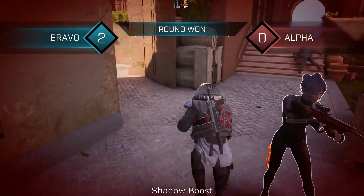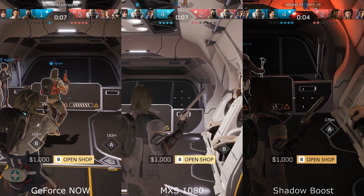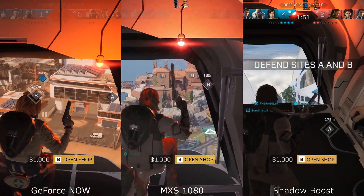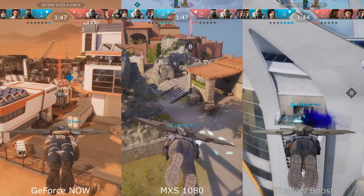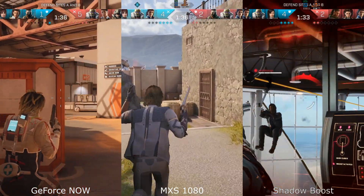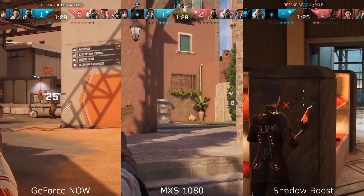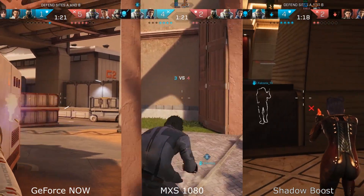Rounding off with a bit of side-by-side again — you can see the difference in the colors and contrast here on the ship. It's just that outline on the hair that looks really weird to me. But looking at the backpacks as they come in, GeForce Now is looking the clearest here, and I'd say it's pretty tight between Shadow Boost and the maximum settings 1080 — it's a bit too close to call, so let me know in the comments which you think looks the best out of those two. Thanks for watching; for all of the latest on cloud gaming, don't forget to hit that subscribe button and I will see you next time.